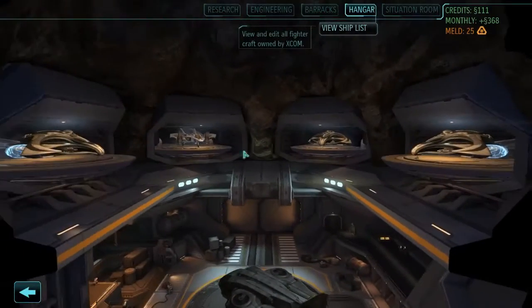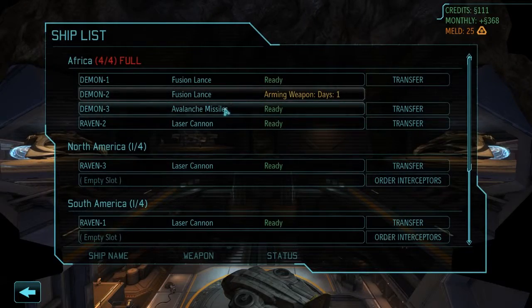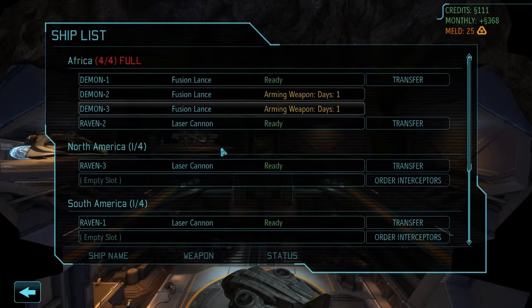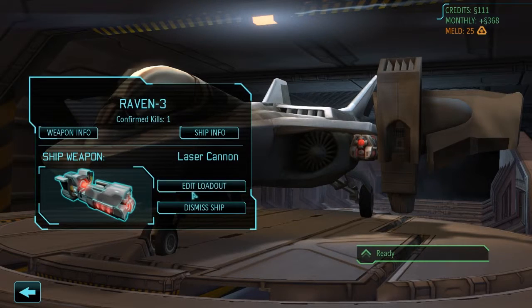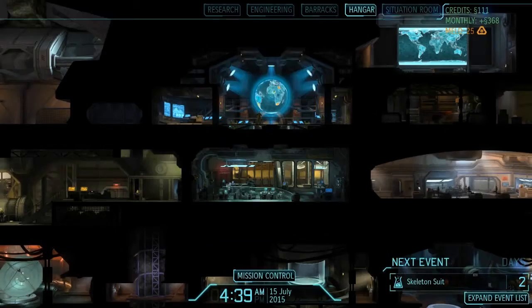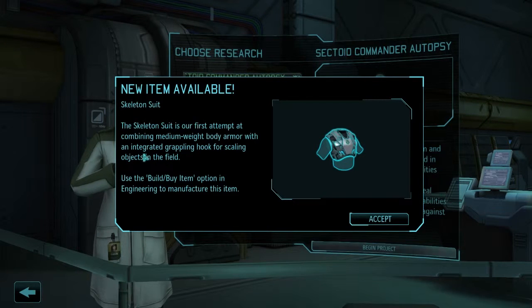We got two more firestorms. We need to equip each with the fusion lance loadout — edit loadout, fusion lance — for all three birds. The skeleton suit research is now complete: it combines an integrated grappling hook, which means snipers without the jump mod can use it to reach high ground.